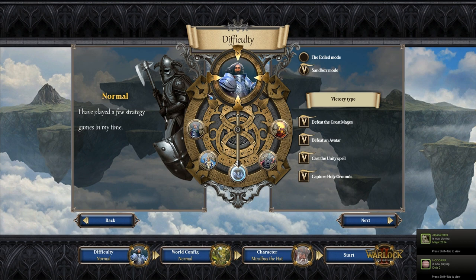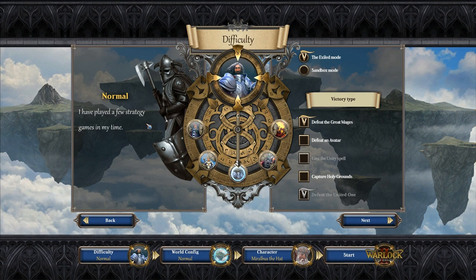There are a couple of ways to win Exiled Mode: one is to defeat all the great mages, and one is to defeat the United One. For this let's play, we're going to do defeat the great mages and defeat the United One. These are all the difficulty modes — relaxed, casual, normal, challenging, and hardcore, or impossible rather. I'm going to stick with normal, because there's still a lot that I'm exploring and learning as I play.